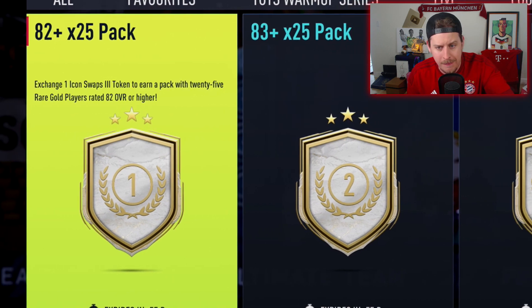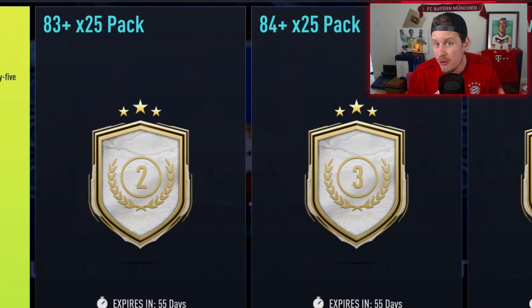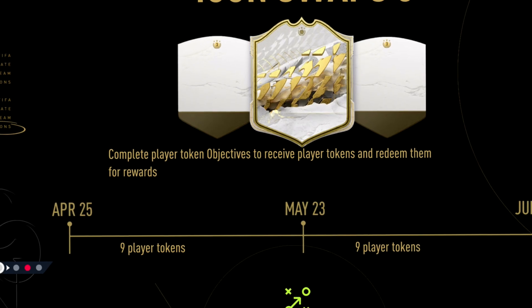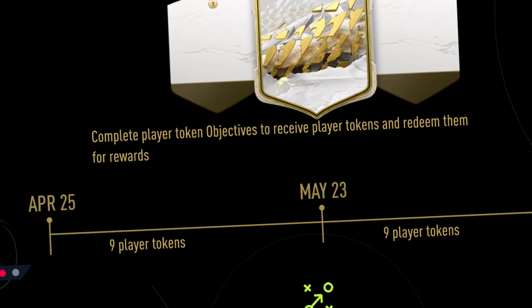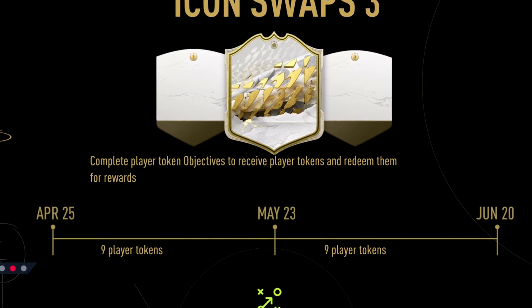With Team of the Season coming out, these fodder packs are going to be very useful. But I've already looked at a couple of the players, and there are some very usable players in this Icon Swaps 3 release. It is the same formula as last time — you get 9 tokens up until May 23rd, then from May 23rd to June 20th, another set of 9 will be released.